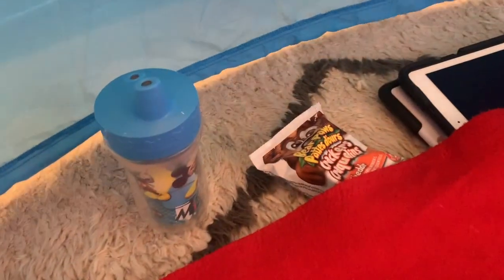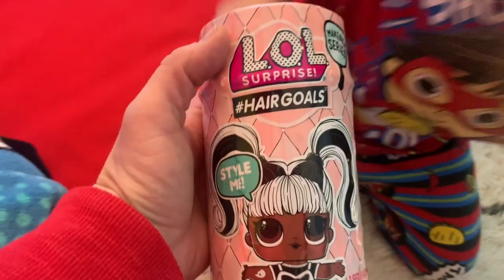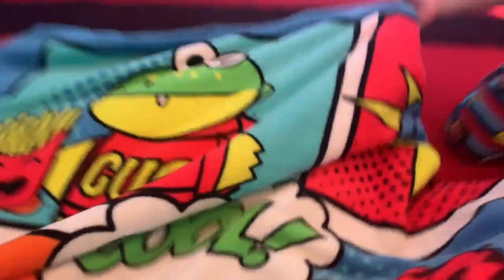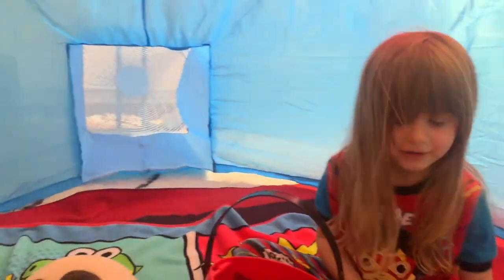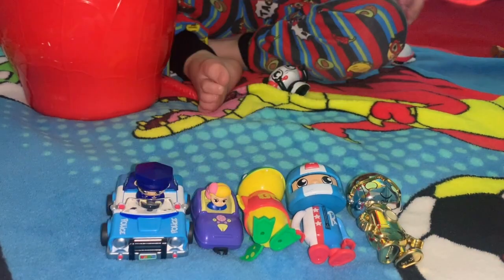We've got our first blanket down right here. I got everything — we've got our snacks, we've got our iPads, here's our giant sleepover surprise egg. We're going to be opening this up, and we've got our LOL Surprise Hair Goals here, and we have a squishy Ryan. Here's Red Titan. We're going to sleep on top of that red blanket and cover ourselves with this one. Here's Gus, here's Ryan. Are we missing anything? We need pillows and food — we have food right here. Mommy brought some cookies!